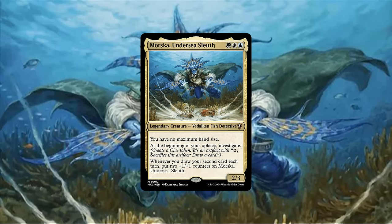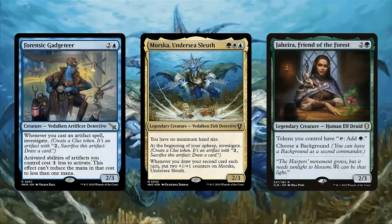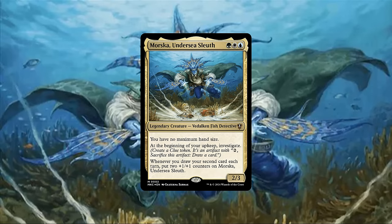With the base build's biggest issues fixed, it's just a matter of refining what the deck is already good at to help bolster its performance, which will consist of adding in more sources of investigate so we can get more clues into play and use them to draw more reliably outside of our turn, as well as slotting in additional ways for us to make our clues more efficient, or that use clues to generate us value outside of card draw — enabling Morska to drown our opponents with her gigantic stat block and a huge amount of resources we'll be accumulating, both figuratively and literally.